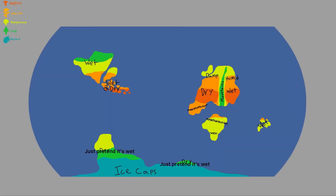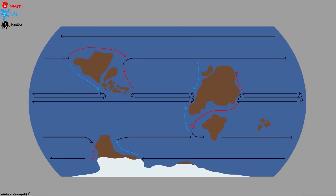As you can see here, there are not many dry areas on Kamuhana. And these are the water currents of Kamuhana. Now let's finally get to the more interesting parts of Kamuhana itself — say, the life?